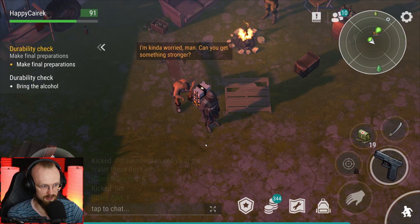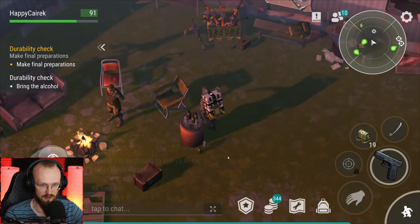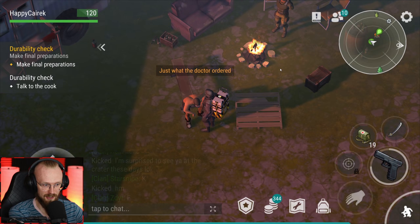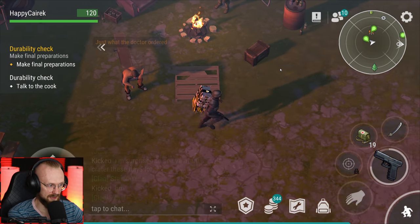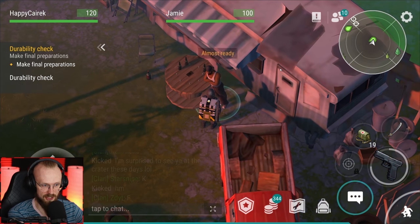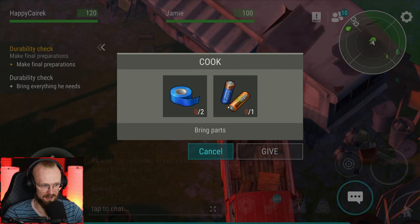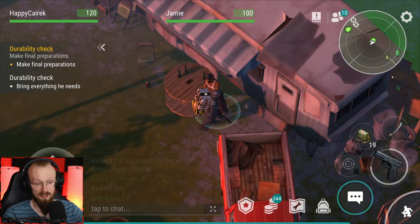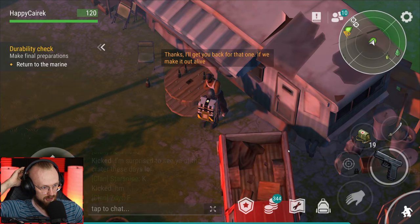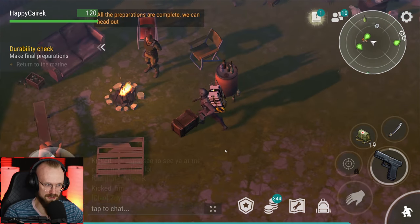'I'm kind of worried man, can you get something stronger?' Let's find him a bottle of booze. I could not find any alcohol here, so I had to go back to the base and bring that to him manually. 'Just what the doctor ordered.' So he got his things. 'Talk to the cook.' Where's the cook? The cook's gotta be over here. Let's talk to Jamie Oliver. 'Almost ready - we need duct tape and batteries.' Luckily we have those things. 'Thanks, I'll get back for that one if we make it out alive.'